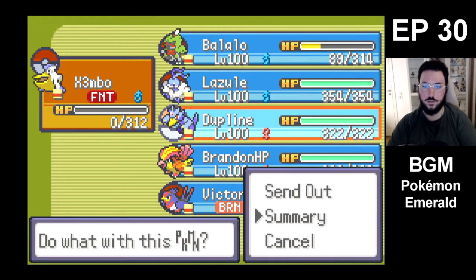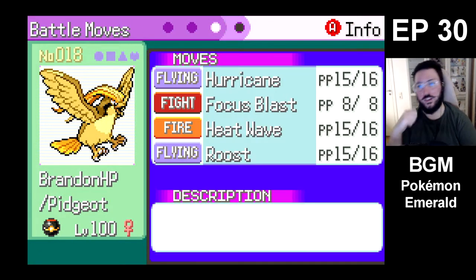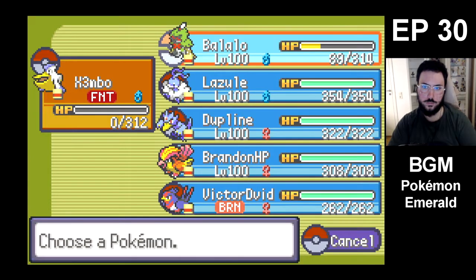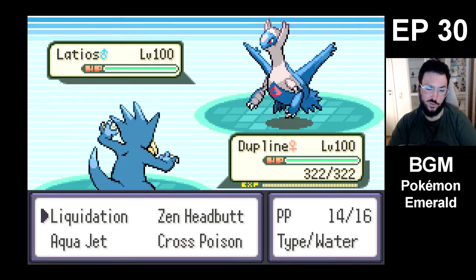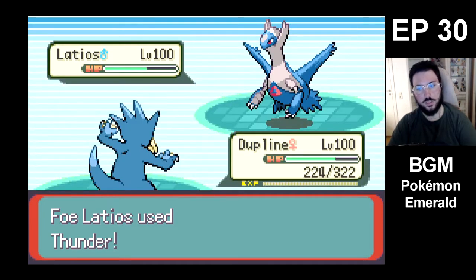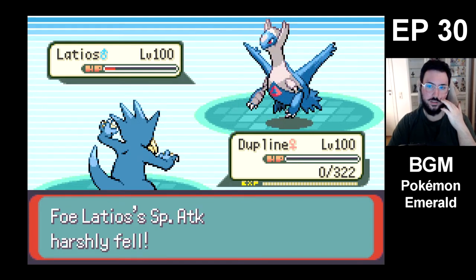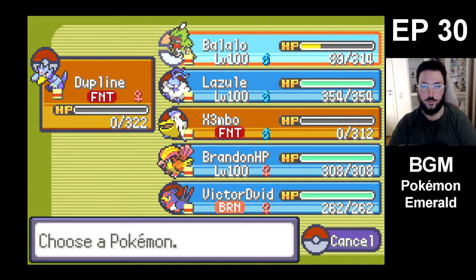Are we gonna revenge kill that? Brandon's Hurricane is probably the strongest move we have, because I don't think Balalu is faster. Dupline — now we're sending in Dupline. We're going for Cross Poison, actually. Because we have a chance to poison, it's neutral effective, and we have a high crit chance. Damn, that's unlucky. If we got that crit we would've killed there. So Dupline could actually take out that Pokémon — something to remember.